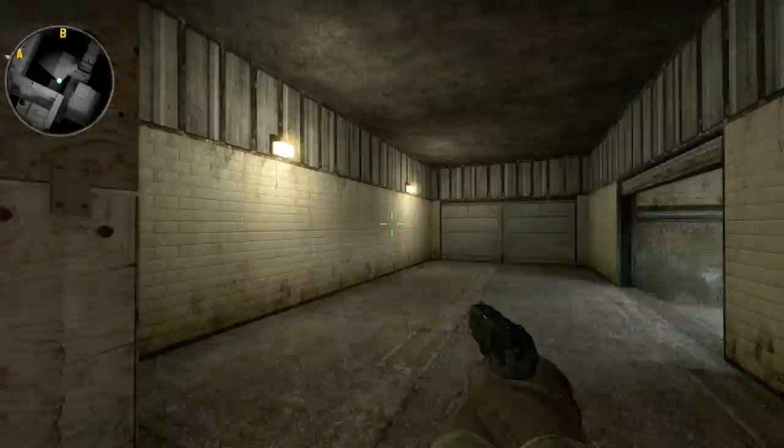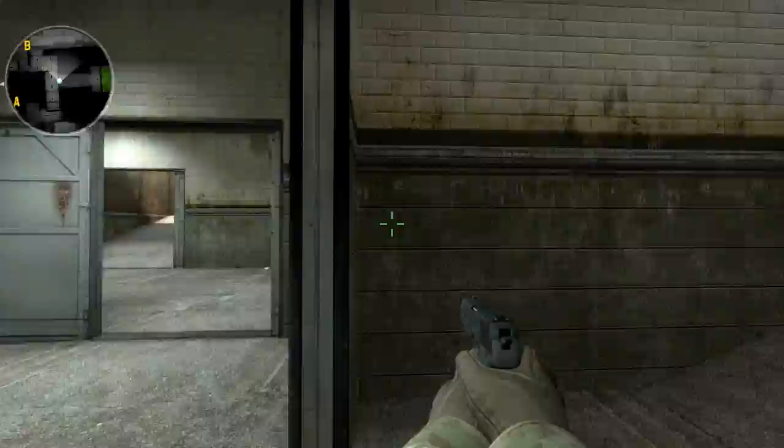This is going to be Lobby. Making our way through it is going to be Backyard. Going through where the A bomb site and B bomb site split, that's Spark Room.